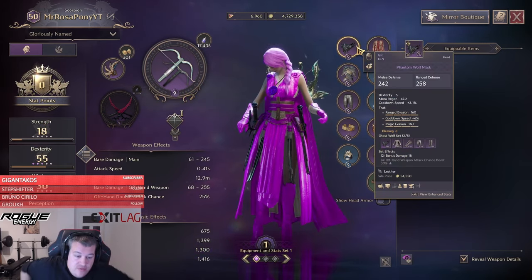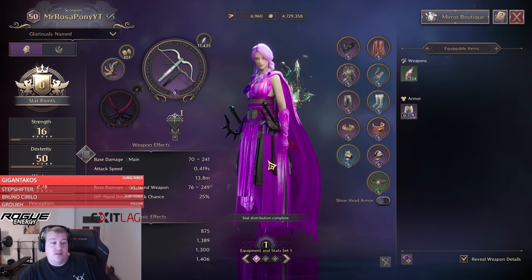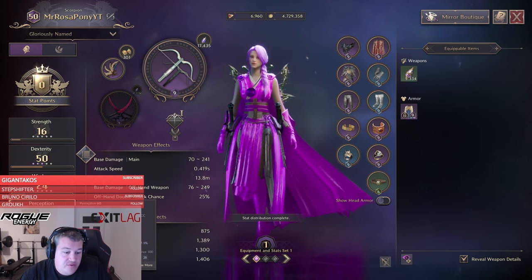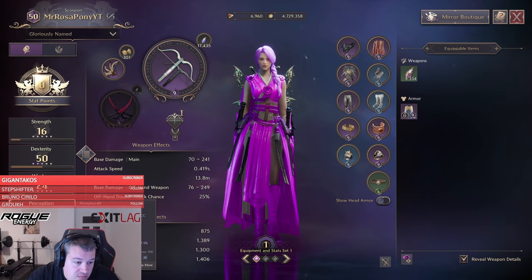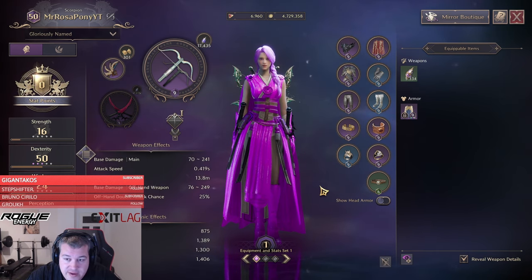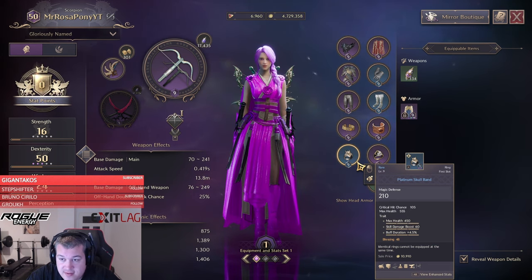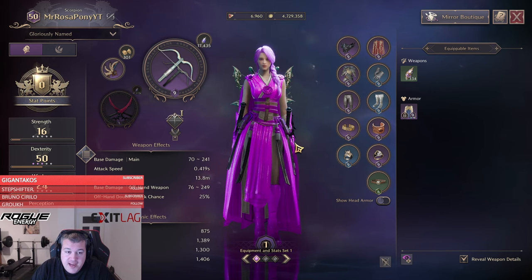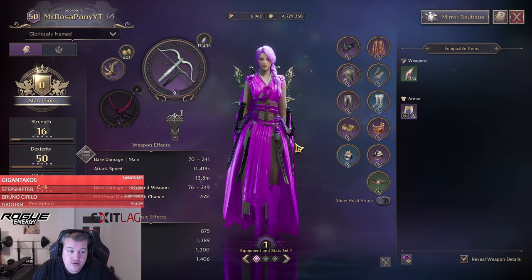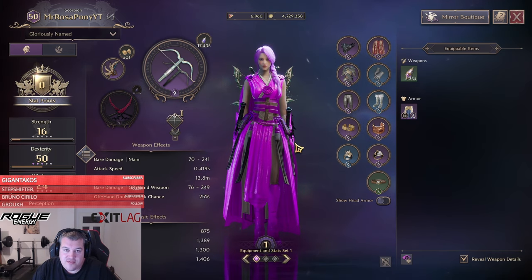We've unlocked our first set effect with bonus damage, which is huge. We're also able to get 60 perception now with that upgrade for the additional hit chance — really strong for PVP, and we can maintain our 50 dex. Once we've upgraded the belt and the ring, we can also go to 60 dex. I hope this video gave you an idea on how to upgrade your gear in the cheapest way possible. If you still have any questions, ask in the comments — I'll answer everything in less than 24 hours. Cheers!